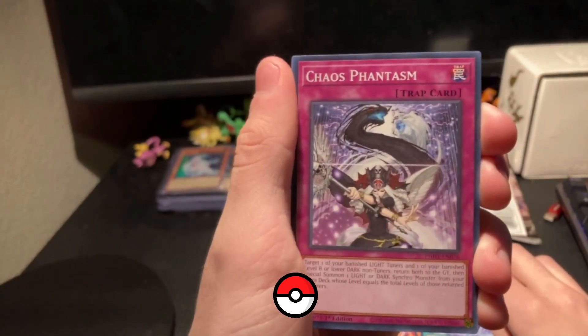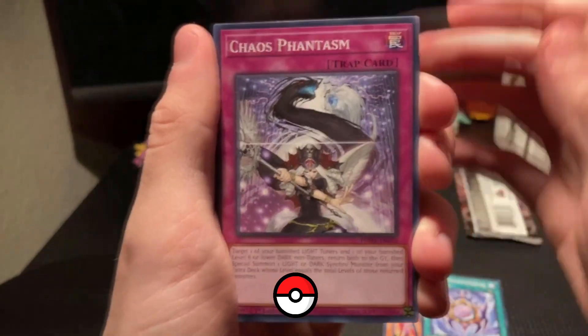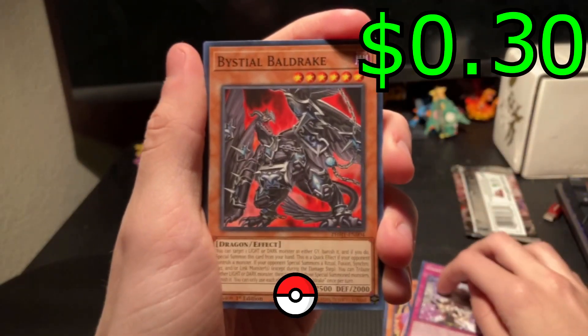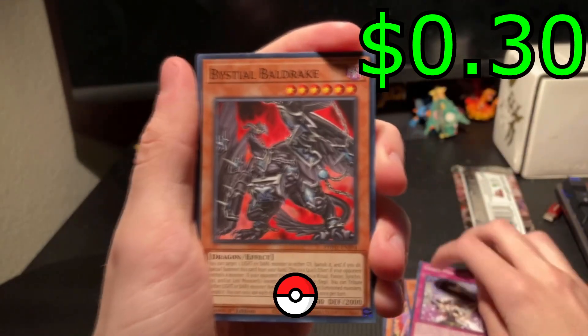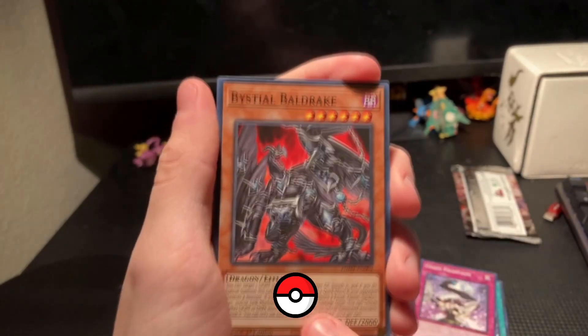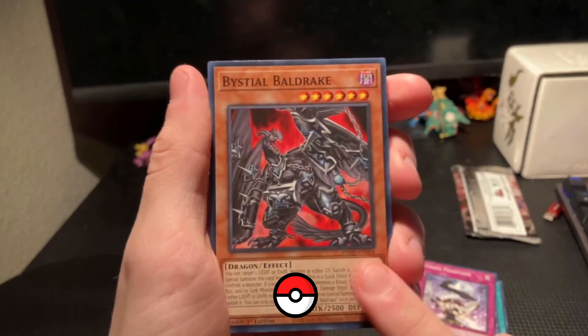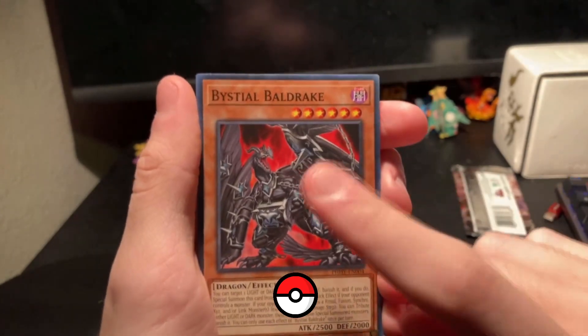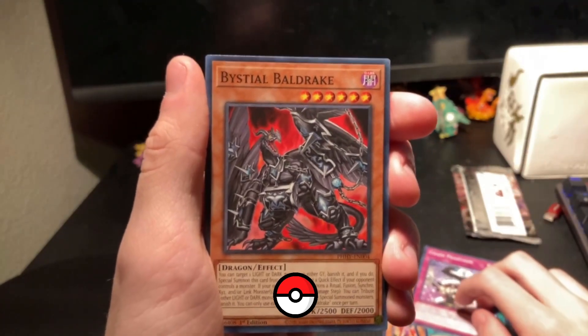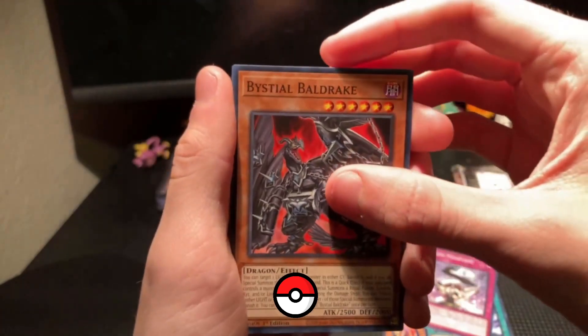A Chaos Phantasm. There's the Beastial Baldrake — I was hoping we'd get this card. This is one of the higher-valued commons in this set, so it's really nice to see this. The effects I'll definitely get to reading, but this looks like a really nice card and even the artwork is just really good. It goes very well with my three Beastial sets from the last Darkwing Blast, so really good card there.